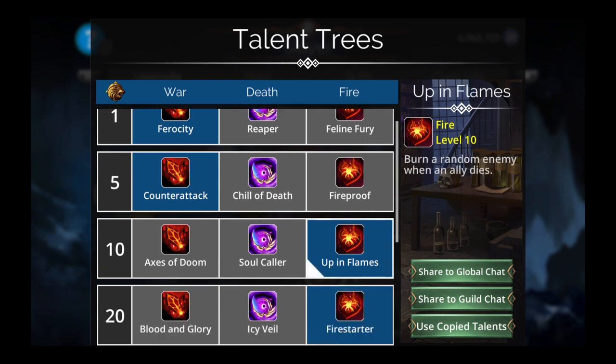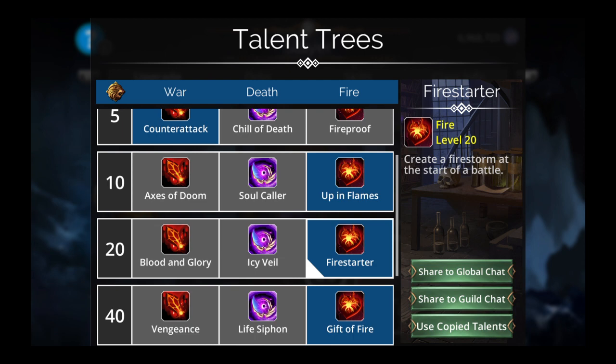That could be useful if, say, Leprechaun dies. We are going to use Fire Starter — create a firestorm at the start of battle. This is a big deal and should absolutely be picked over the other two options. Gift of Fire gives all red allies one magic, which helps Marilith.